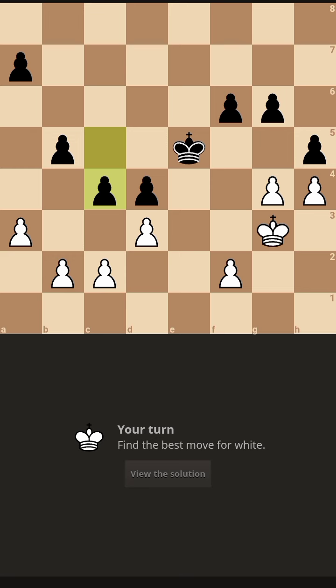Then he plays king F7, we play king F4, he plays king G7, we take with the king into F5. He plays king H6, we take king into F6, he takes king into H5, and now we run on the queen side.